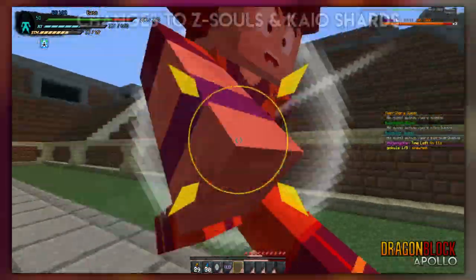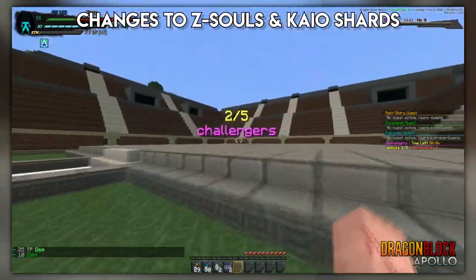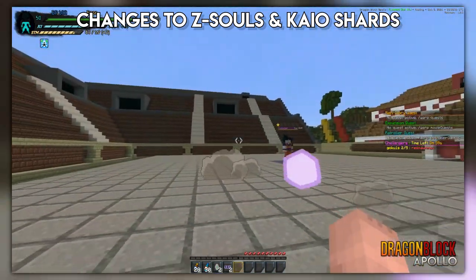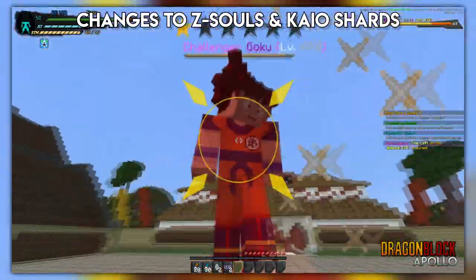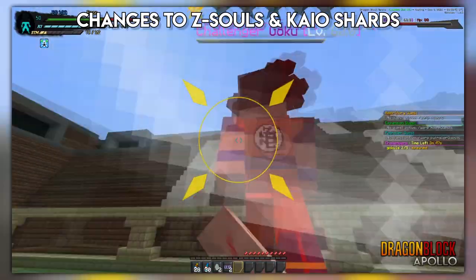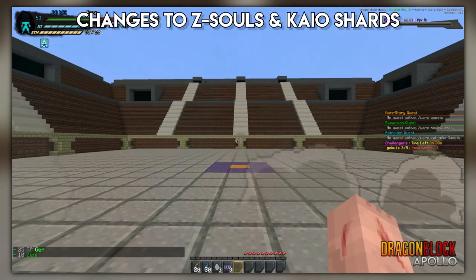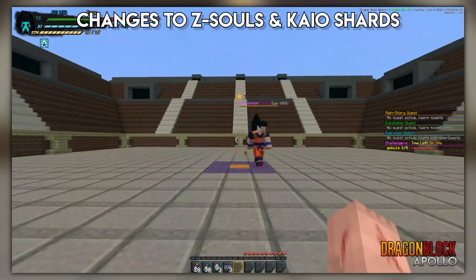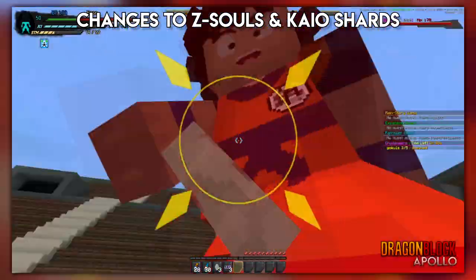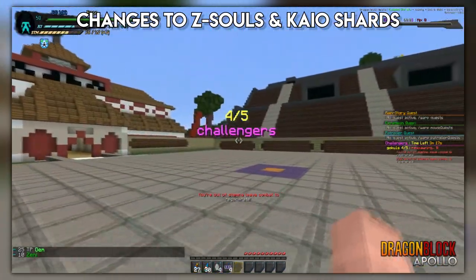Z soul and kyo shard drops — we all had issues with drops not doing their job. The changes we felt were necessary were not only adjustments but additions. A lot of challengers were good, but to progress you had to fight a specific challenger that was either late game or early game. You could skip an entire challenger set because it didn't drop anything useful or have good enough rates. Now we gave them a much-needed look over so each challenger set is viable in its own way, but you can still skip it if you don't need it.